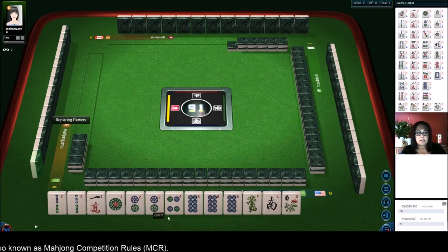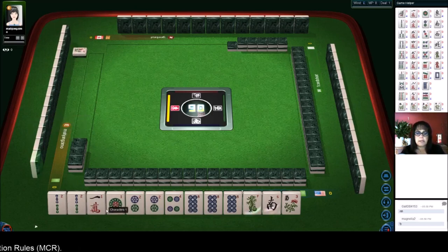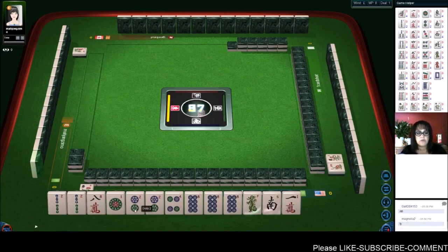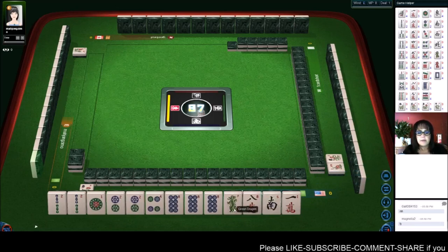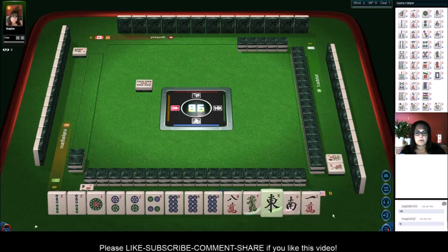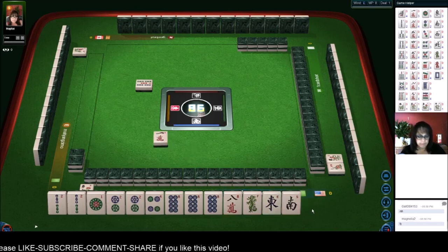We have a lot of dots - we have a pair of twos, so maybe we could play all pung and all symbols. All pung is six, we could void a suit - there's our eight. Okay, we got a plan. Fine bamboo - let's get rid of the one crack, one character. Okay, all pung.